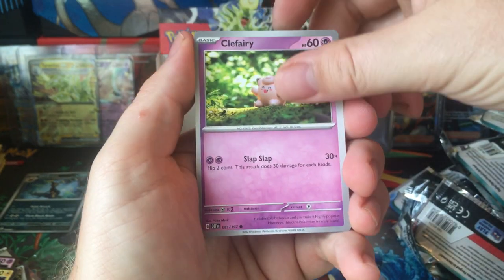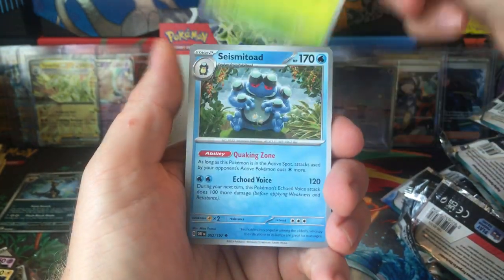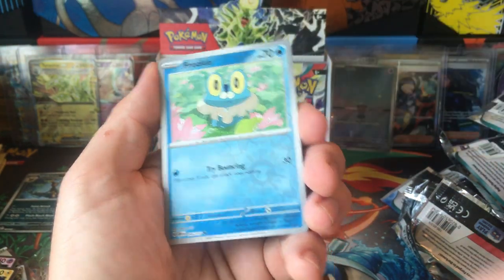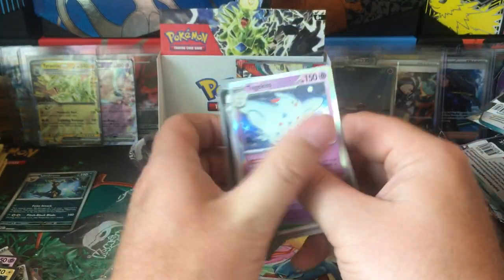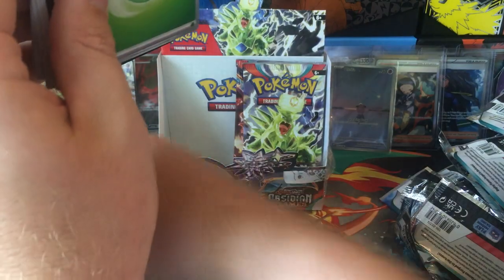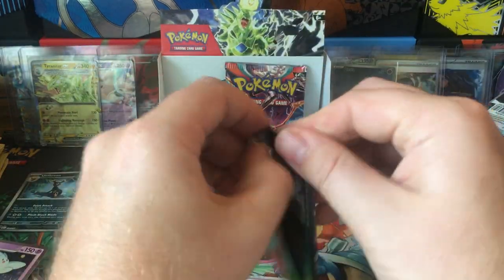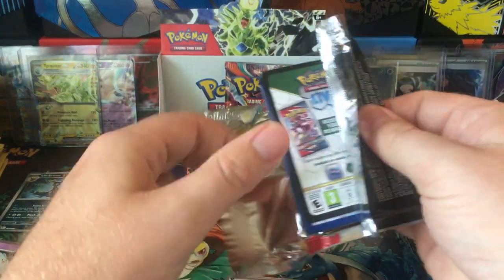Crabrawler, Clefairy, Capsicid, Townstore, Amungus, Seismitoad, Arboliva, Glimit, Froakie, and Togicus. I think I'm gonna get the Charizard in the last pack — out of the Charizard pack. I feel it.